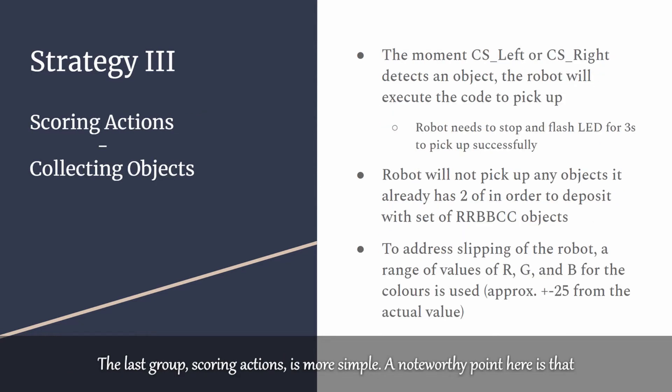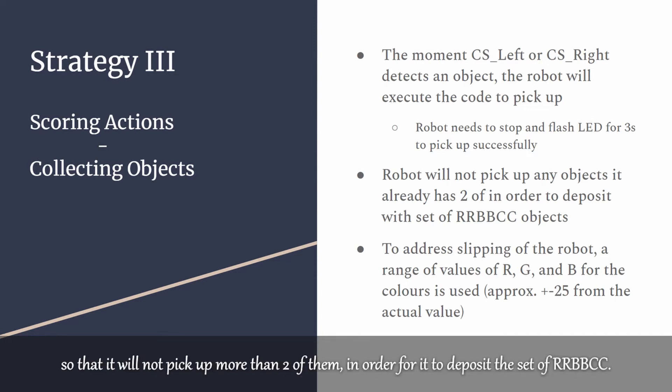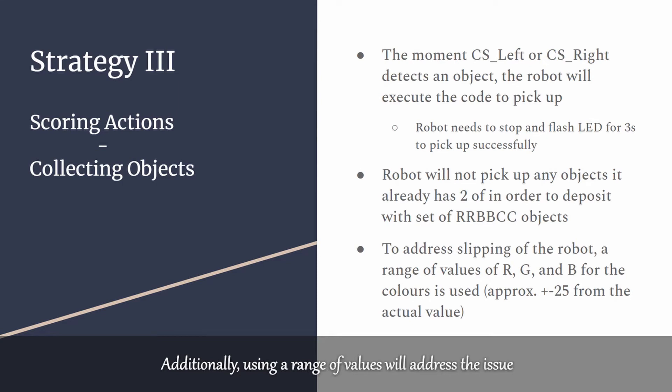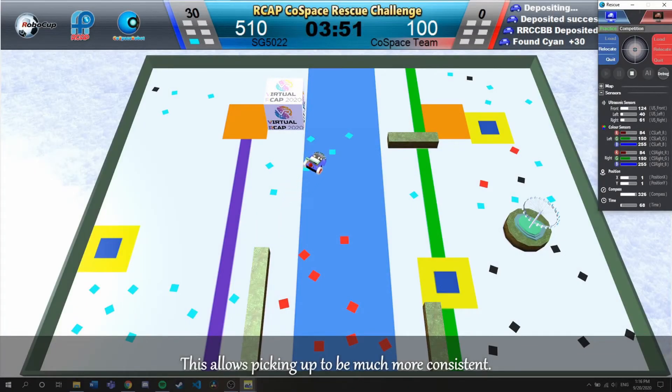The last group, scoring actions, is more simple. A noteworthy point is that the robot keeps track of the number of objects of each colour that it has picked up so that it will not pick up more than two of them, in order to deposit the set of RRBBCC. Additionally, using a range of values will address the issue of the robot travelling too fast and not slowing down enough to stop on the object. This allows picking up to be much more consistent.